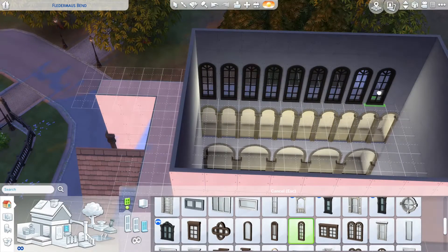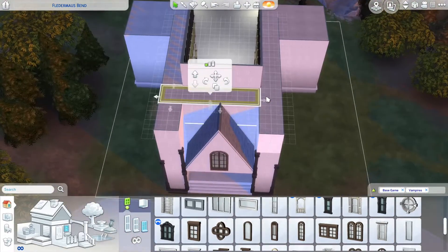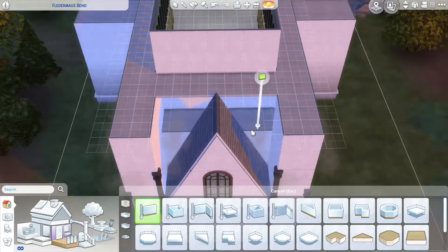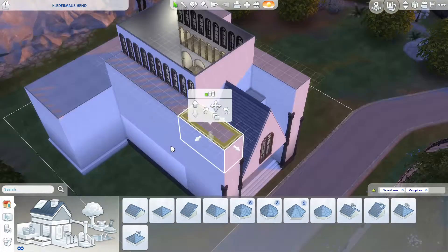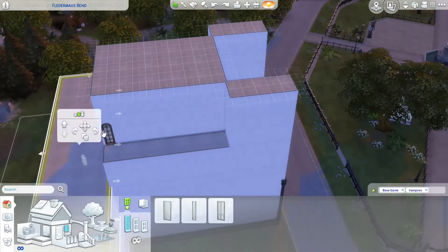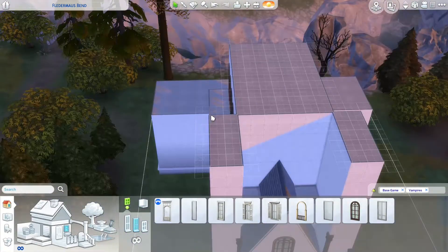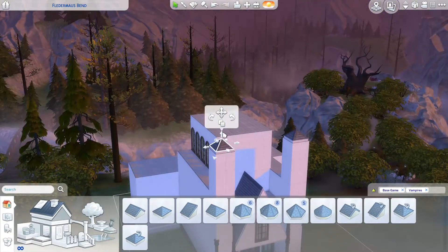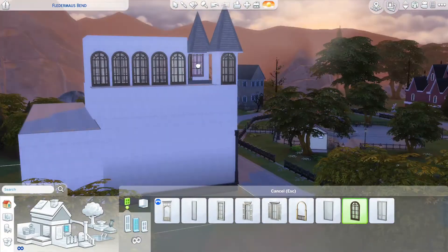And here we have the clerestory — the tallest thing of windows to let all the light in, because the light makes you good. It reminds me of my English teachers being like, 'This is a metaphor for how God is light and towers over everything.' No — these medieval people just wanted to show off. That's what I get from these buildings.